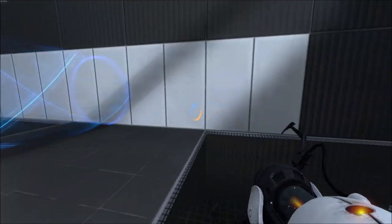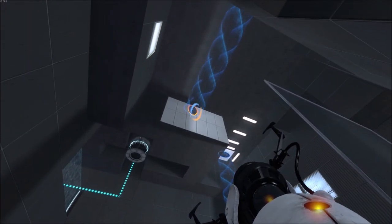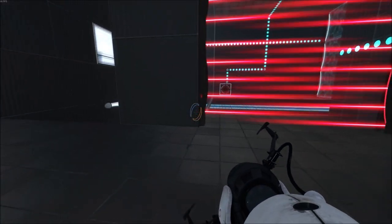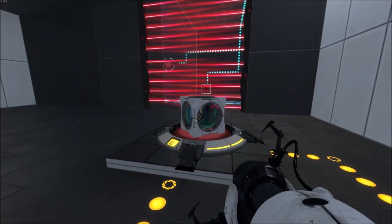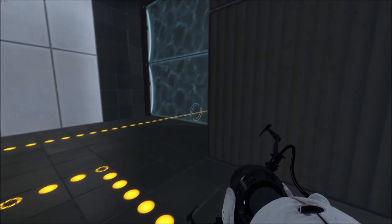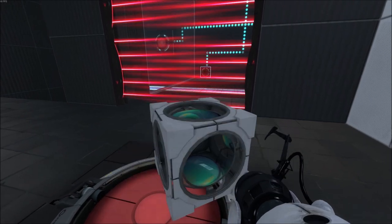Why am I so dumb — can anyone explain that to me? Right, so if I can't go, then maybe just the cube goes. I think the hole is probably in the middle so this should be fine. Yeah, there you go and it wasn't so hard. Okay, so this does this which will allow me to get up there, and it does this which blocks off the hole but also might be useful at some other point.